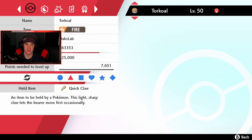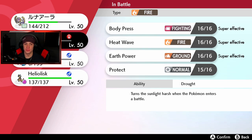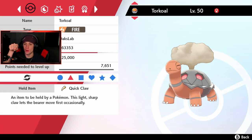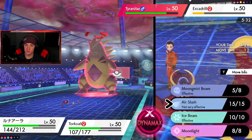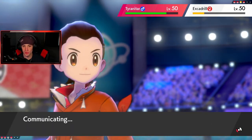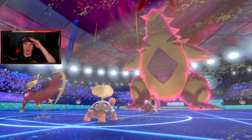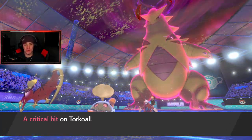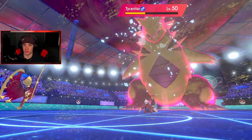Torkoal, I need to tell you something — look at me, open that eye, focus in! Quick Claw, I need you here — it's now or never. I'm going to go for Ice Beam to look for a freeze here. Come on, Quick Claw! Torkoal, you are better than that! What is he doing with a Quick Claw and hasn't used it?! It's a crit — but we're dead anyway. Lunala gets the Ice Beam off first but no freeze. I should have probably gone after Excadrill.